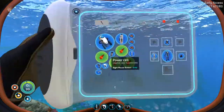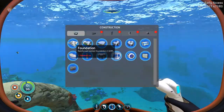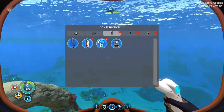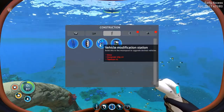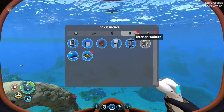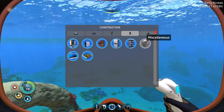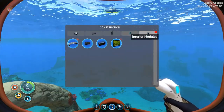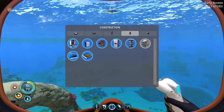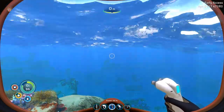We need six titanium - do we have space for six? Yeah we do. We need a platform or a foundation first. We've got a spotlight, and we need a moon pool. Still need to learn that. I really want one of those to recharge our batteries instead of creating new ones - we can just recharge the ones we have.